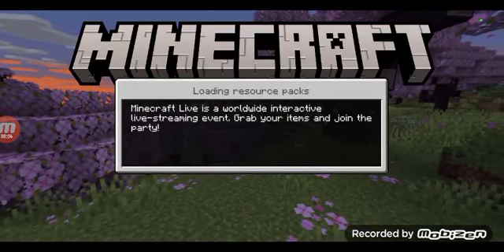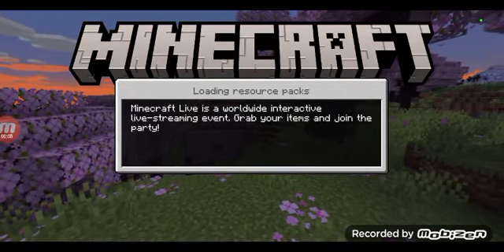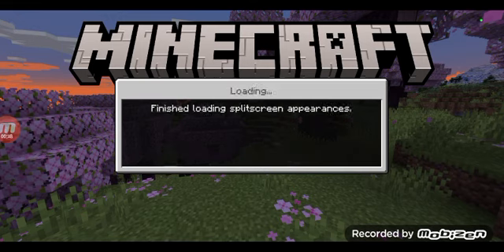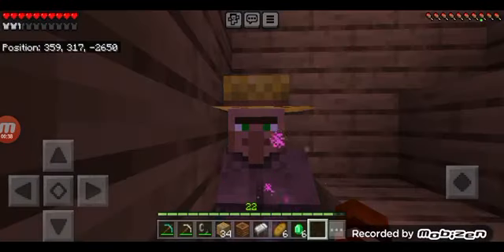Story time. I've been playing on another world — unfortunately I haven't been on my Super Survival Season 3 world for a little bit — but I've been playing on another world getting achievements because I'd like to get all of them. One achievement I thought was going to be really hard was Star Trader, where you have to trade with a villager at the height limit. I just completed that achievement.